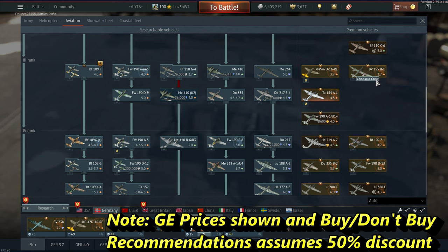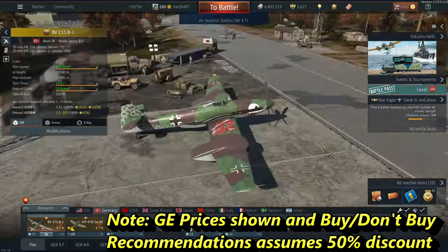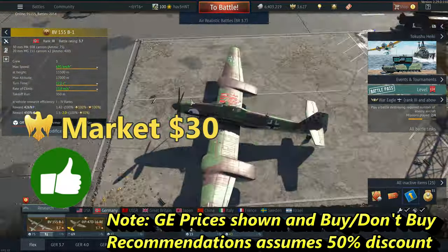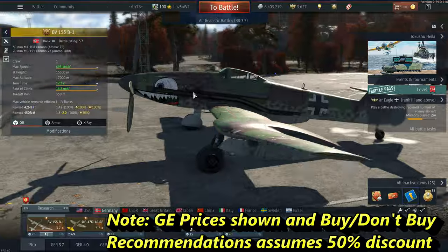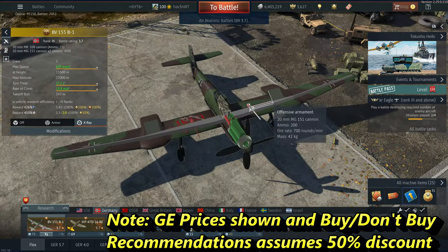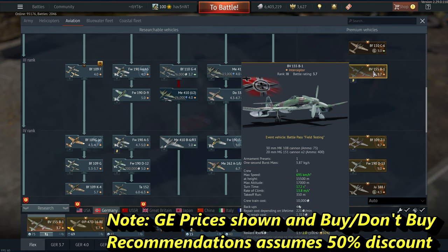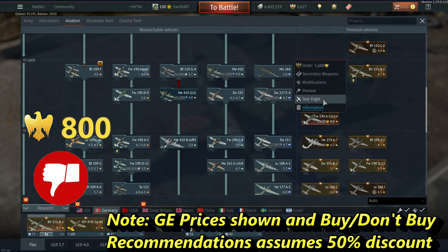Honorable mention: the BV-155 B1 is a previous battle pass vehicle currently on the Gaijin market for about 30 bucks. It won't be on sale, but if you're looking for a fighter option in Rank 3 Germany it is viable for both air RB and ground RB. It doesn't get any ordnance but has a 30mm cannon, and at that BR it's quite effective. In air RB it gets an air spawn — it's one of my favorites in pretty much the whole tech tree. Strong recommendation, though it is only Rank 3.